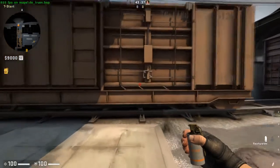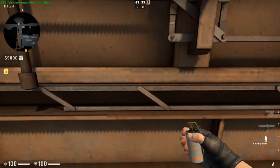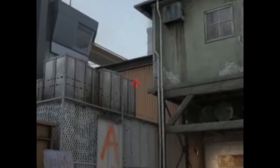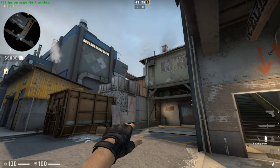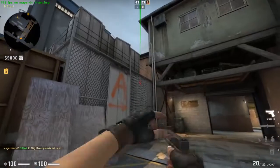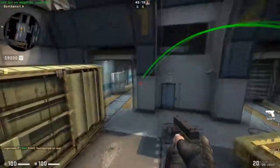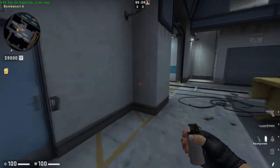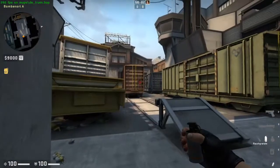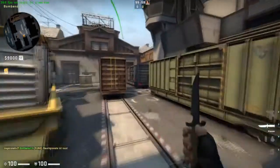If you want to smoke back green train, you go to this point and aim your cursor like this on this box. Just run and jump through when you hit the line. You go to this place, aim your cursor like this, go a little bit down and a little bit to the left, and then just jump through.